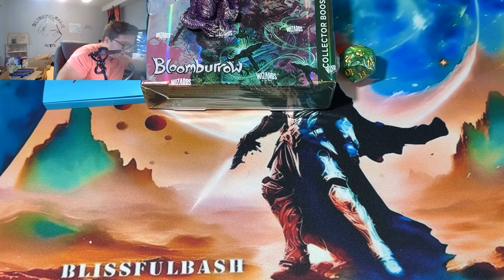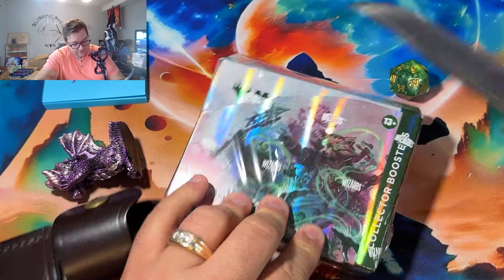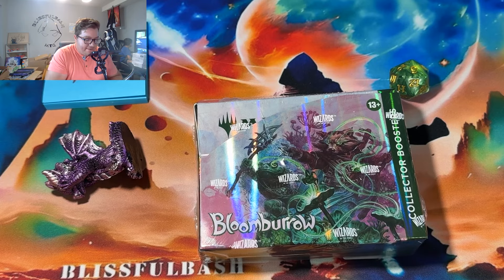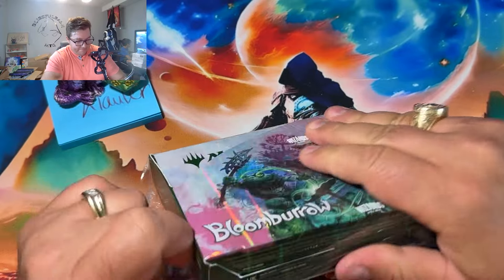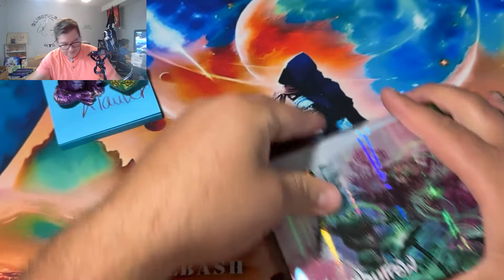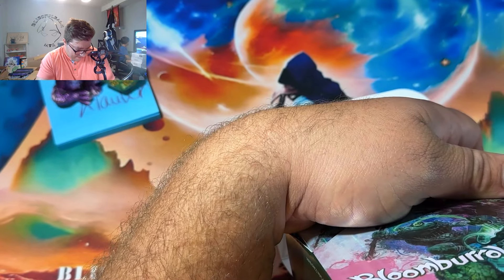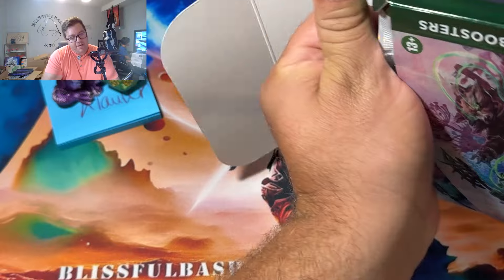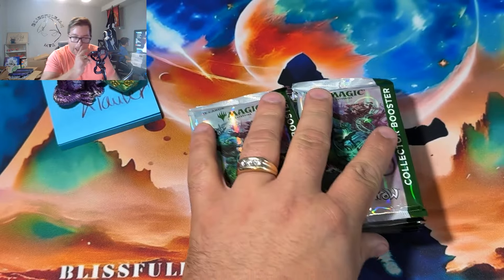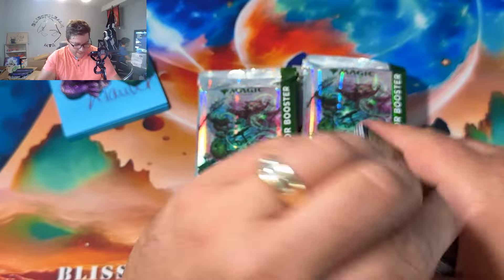Now we're going to get into your collector booster. Best of luck to you — hopefully Spyro has imprinted enough good luck onto this collector box. We'll put them on you next to your green dice. I believe it is a 2.3 percent — actually it says right here: raised foil anime cards in 3% of boosters. So you have a 3% per-pack chance to get one of the raised anime foil cards. I think there are 21 different types of raised foils you can get.